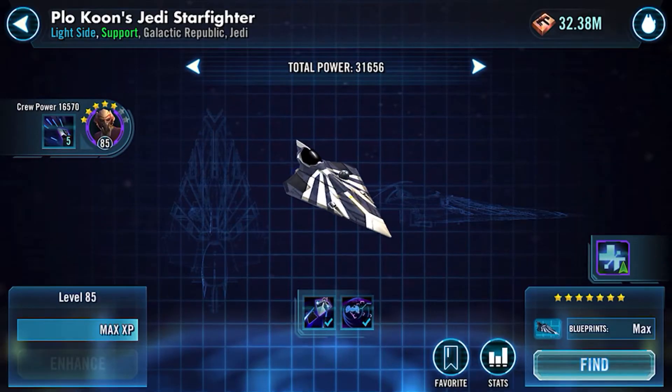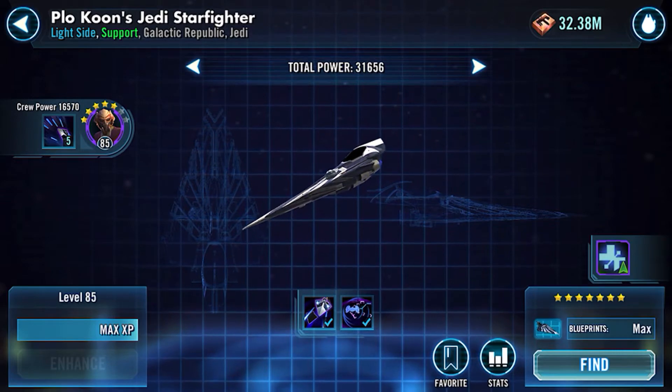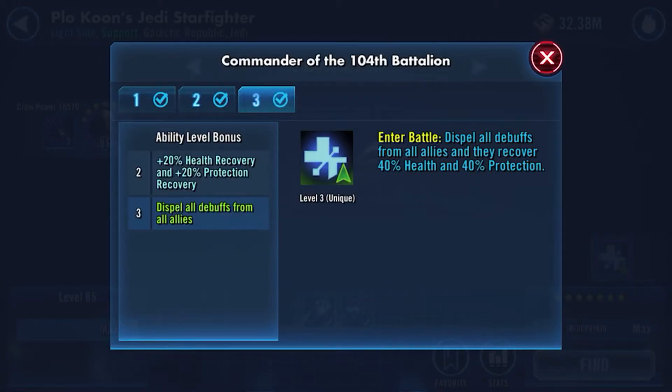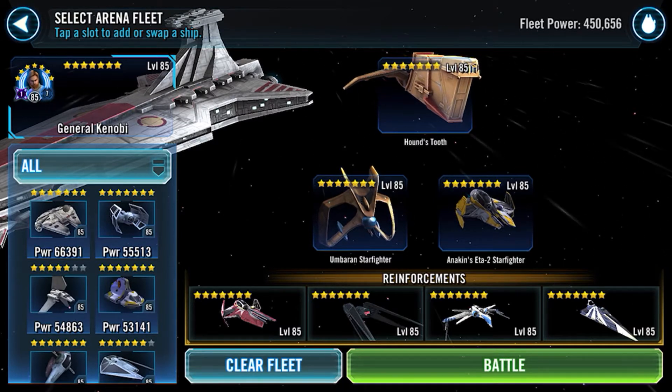Plo is great to have even as a ship that may just die right away — mine is not great. But this ability gives a dispel of debuffs on allies and recovers 40% health and 40% protection, which is great. That's kind of the method to my madness. Let's go ahead and jump into the battle.